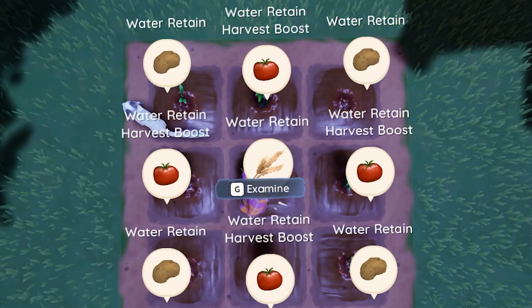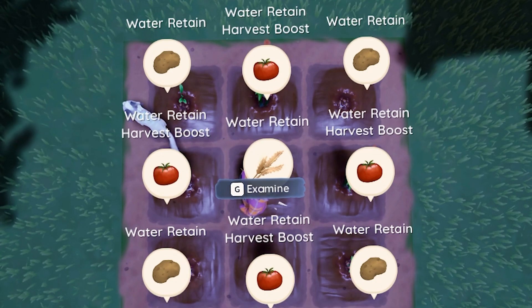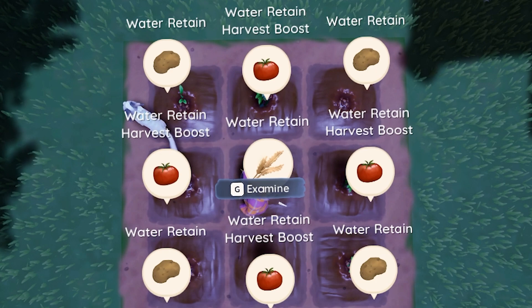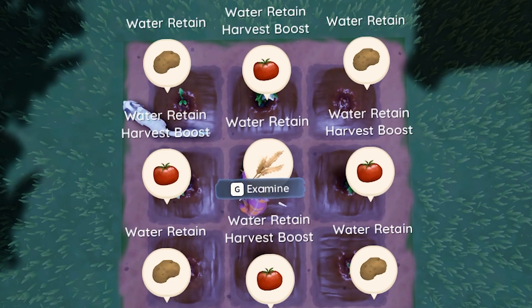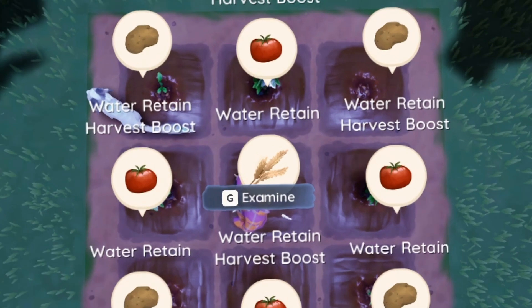If we go ahead and press G, we can actually see the different buffs on the different specific crops. Starting us off, you can see that all the potato plants, which are going to be the ones here on all four corners, have the water retain buff. We can see that the wheat in the center also has the water retain buff. And then we can see all four of the tomato plants are actually getting a water retain buff and a harvest boost buff. This harvest boost actually allows you to get more tomatoes from harvesting these plants.